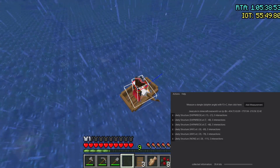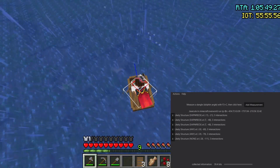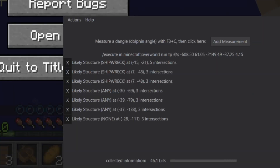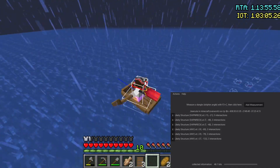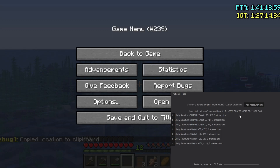Oh my god, is that a stronghold? That is a stronghold — that's insane! At that point, I'd gathered enough data to crack the seed. Here's what happened. I don't think you can see that because I messed up the pop-up display, but it says that it found one valid world seed.